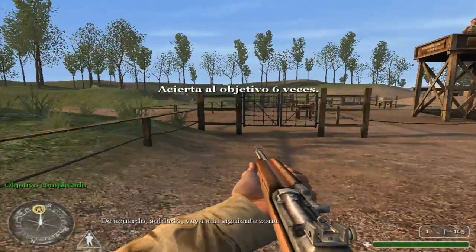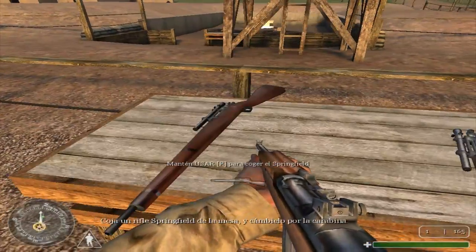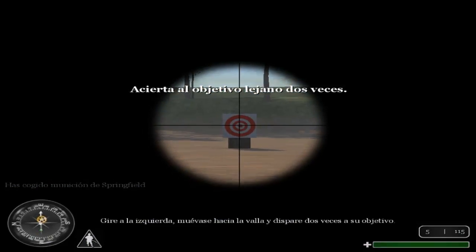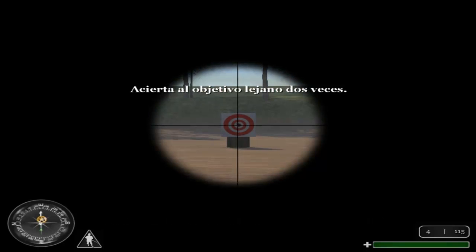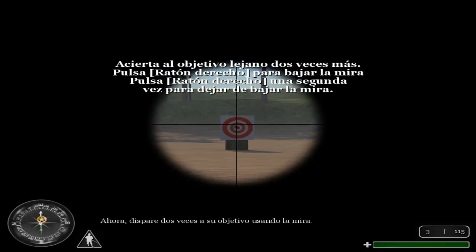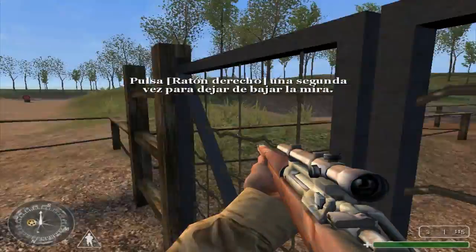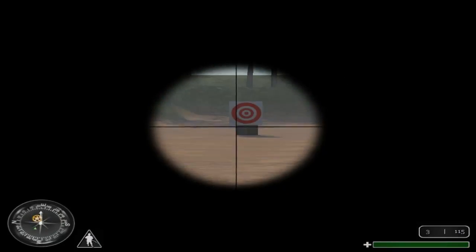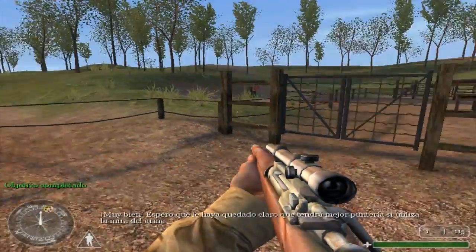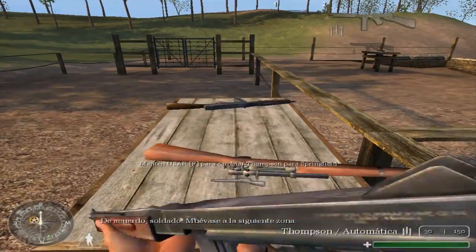Fire six more rounds at your target in different positions and while moving. All right, Private, move on to the next area. Grab a Springfield rifle from the table, switching it for your carbine. Turn to the left, move to the fence, and fire two rounds at your target. Now fire two rounds at your target while aiming down your sight. I hope it's clear to you that you will be more accurate while aiming down the sight.